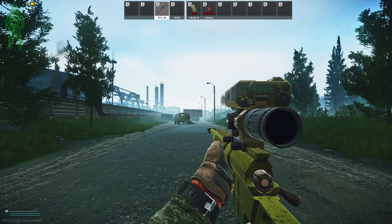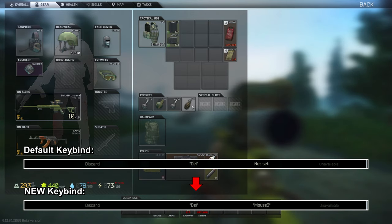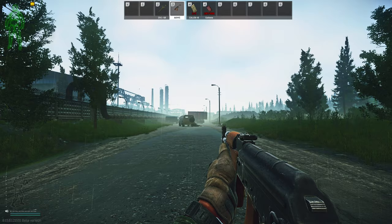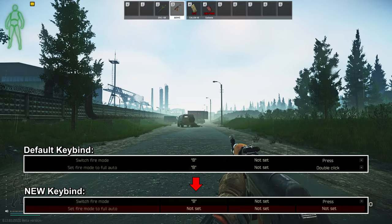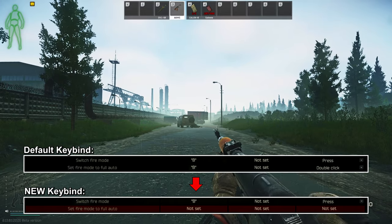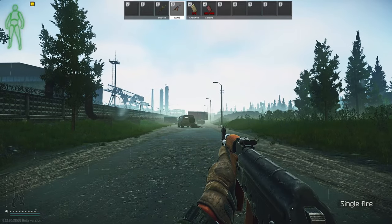Discard by default is the delete key, but reaching the delete key is a hassle and sometimes you don't have enough time when you're looting, so setting this at your mouse thumb button can be really convenient. The next important one is switch fire mode. By default it is B, but since double press B is set to fire mode to full auto, it takes a 300ms delay to change fire mode. It is better to set fire mode to full auto as not set so that B becomes more responsive and faster.